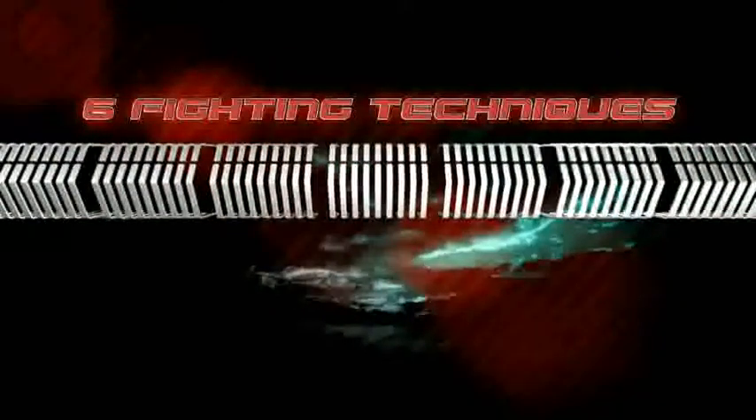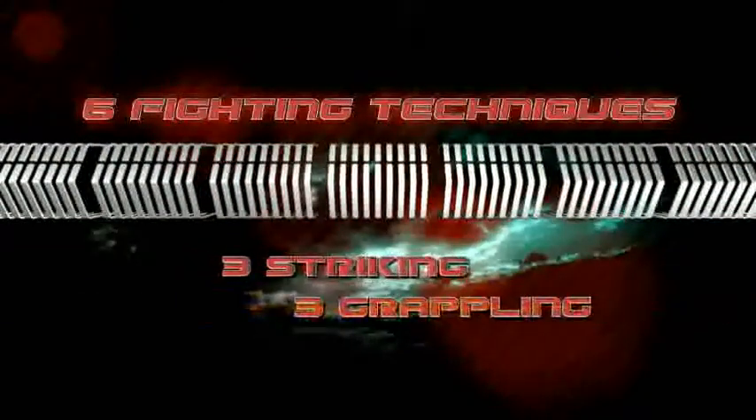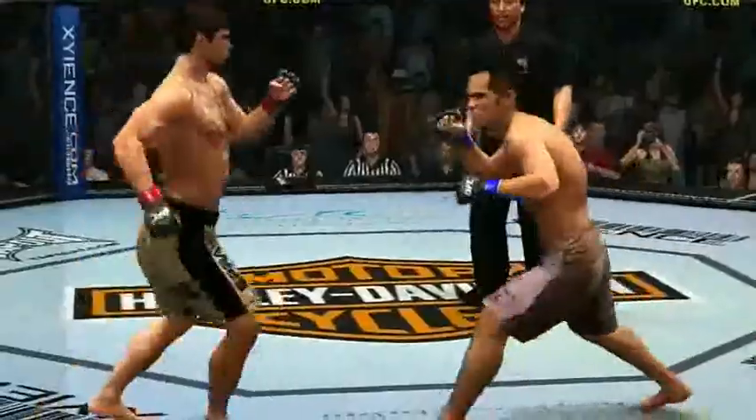We have six basic fighting techniques — three striking and three grappling. On the striking side, you can go with boxing, kickboxing, or Muay Thai. Now when it comes to grappling, choose from wrestling, judo, and Brazilian jiu-jitsu.